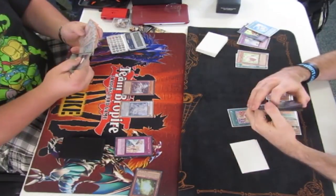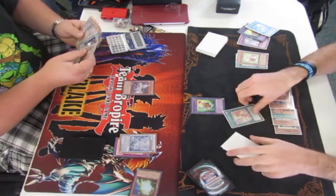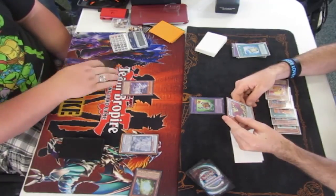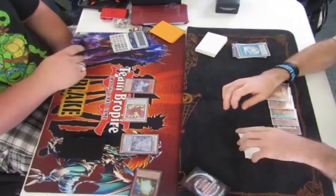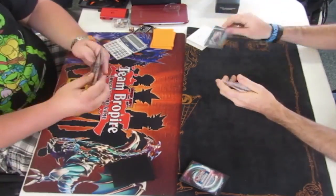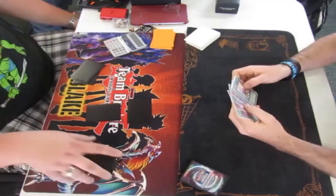Sam activates Fright Fur Fusion, so he does have the Miracle Fusion-style play. He gets out a Sheep, but Blake chains — the Moonlight Rose Dragon comes out. Wow. It bounces the Sheep, the Sheep is done. Sam scoops up. That was pretty damn good — Blake just laying the smack down on Fluffles. But it looks like he didn't open up too strong this time; he T-set and passed.